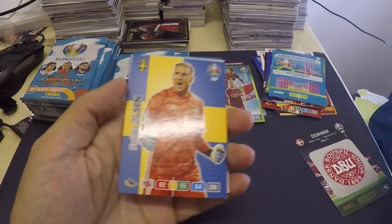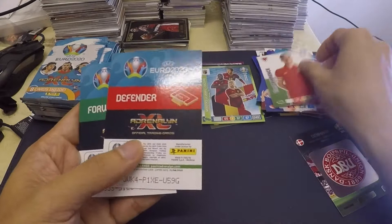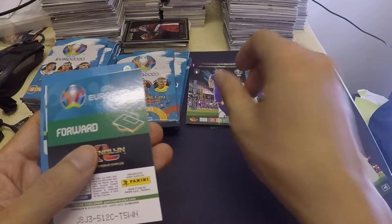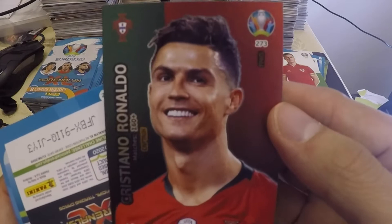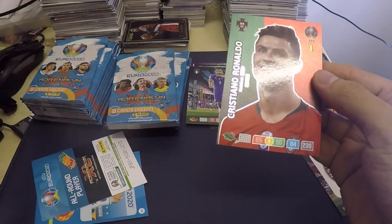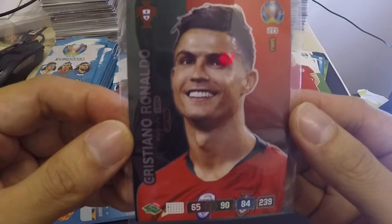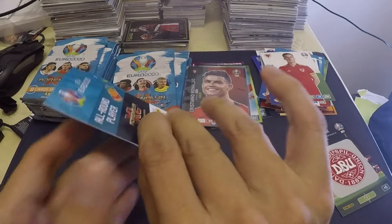Let's open this one and see what's inside. I'm a bit slow — but I saw some parallels! Robin Olsen, Alexei Univ, Clement Lenglet, Tom Lawrence, and we have a defender — oh Giorgio Chiellini! Forward, forward — oh my god, we've got Cristiano Ronaldo! Awesome, we've got Cristiano Ronaldo guys! I'm going to keep this card and put it in a sleeve.